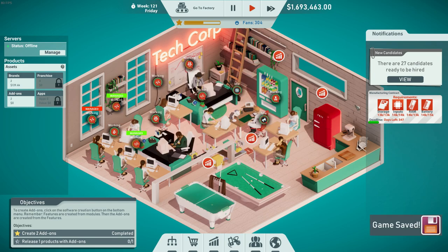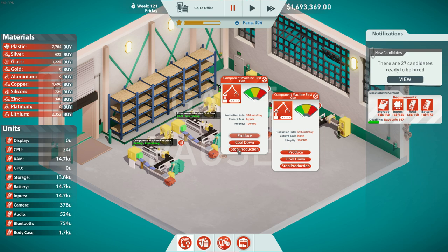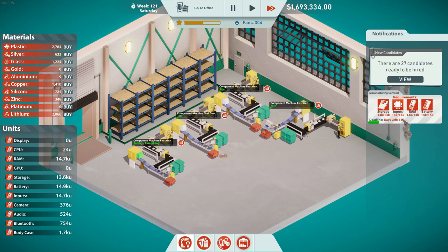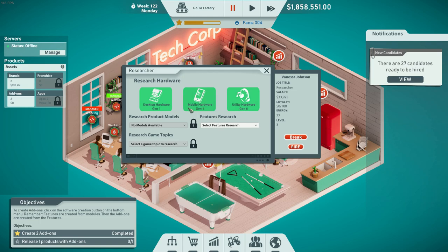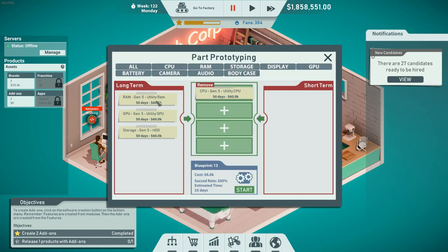I need one more Gen 5 research before my engineer can do more blueprints. RAM is finished, inputs are finished, and storage is finished — stop producing those. We just need the batteries to finish and we can complete the manufacturing contract. There we go — we can deliver that. We just discovered more tech. Now we can research desktop hardware, mobile hardware, and utility hardware Gen 6. I'm going to go with mobile hardware.